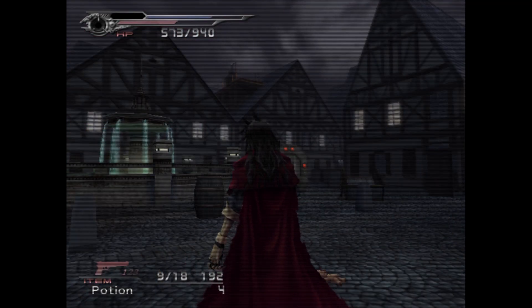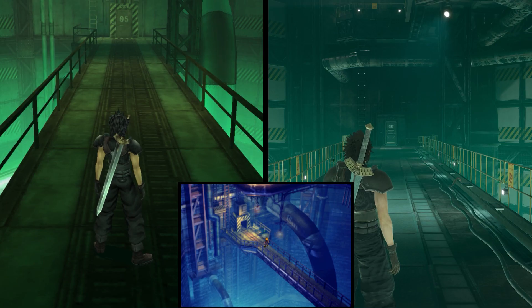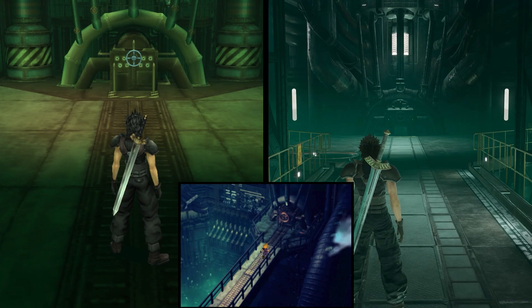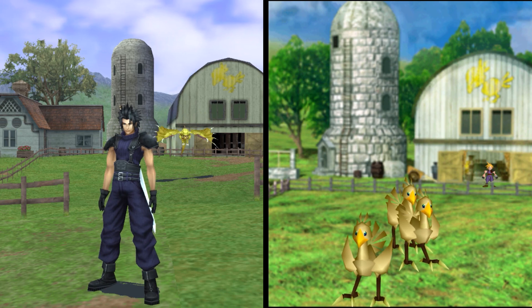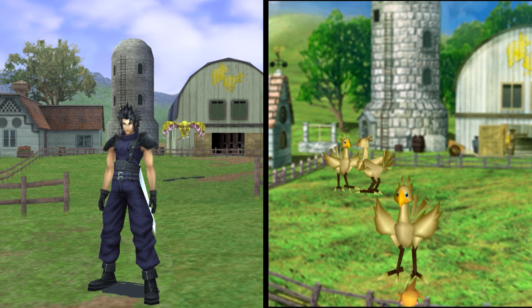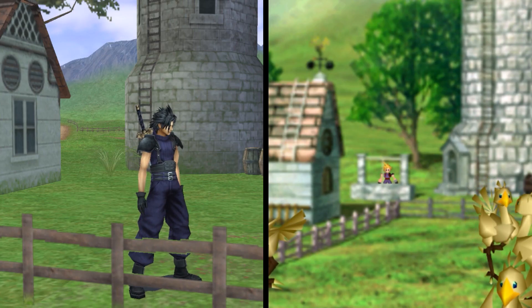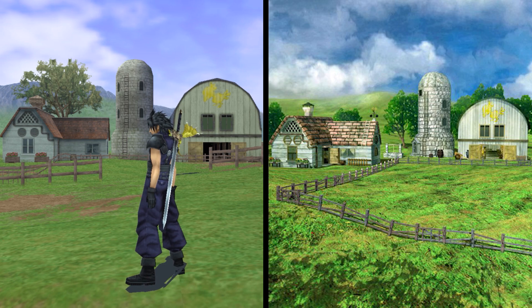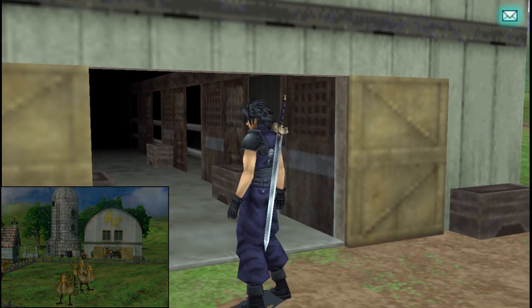Dirge of Cerberus may have given us our first 3D look into these iconic places, but Crisis Core stuck more closely to the floor plans of FF7, letting us see what these same places would look like in 3D. A good example of this is Chocobo Bill's farm. Here we have our usual scenery with the fenced-in area, only with a fly eye replacing the dancing chocobos. Past the field, all the background elements are in the right place, with the exception of the well being missing. The house, silo, and barn are translated into 3D in an almost 1-to-1 scale, though the house and barn can't be accessed in Crisis Core.